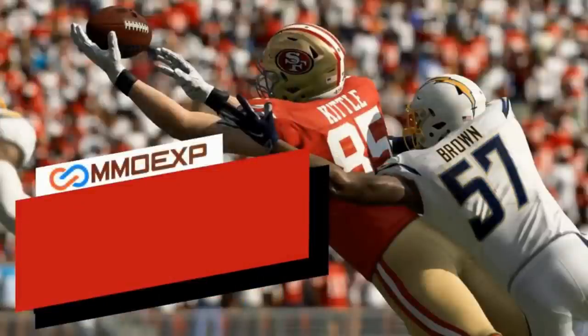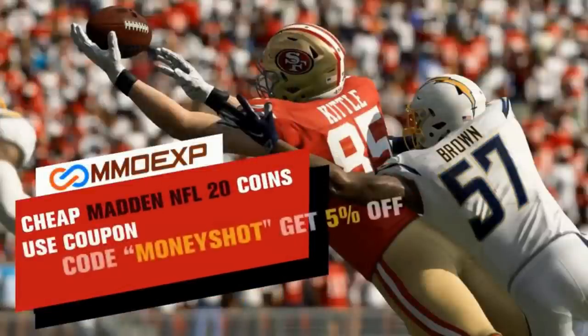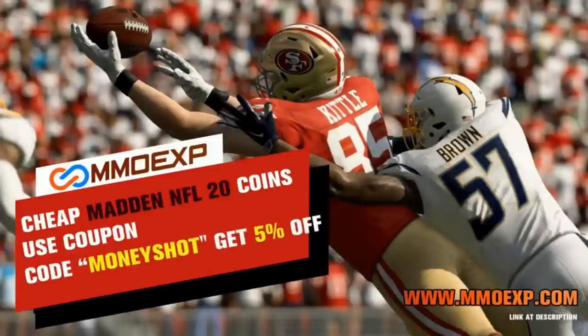Need some fast, cheap, reliable Madden coins? Go to MMOXP.com and use discount code MONEYSHOT for 5% off your order. Link in the description below.